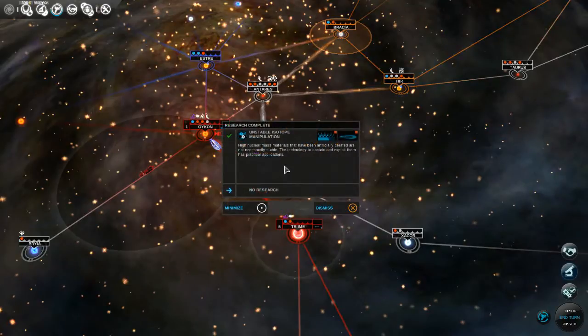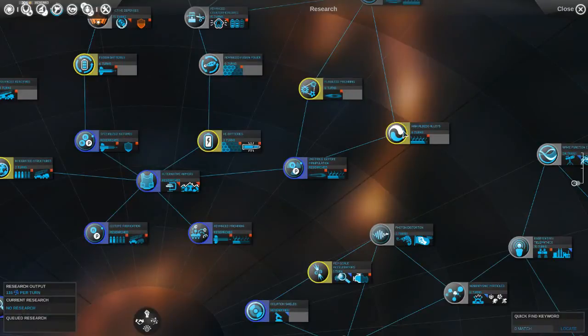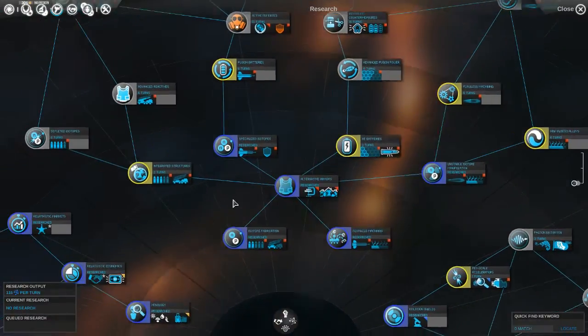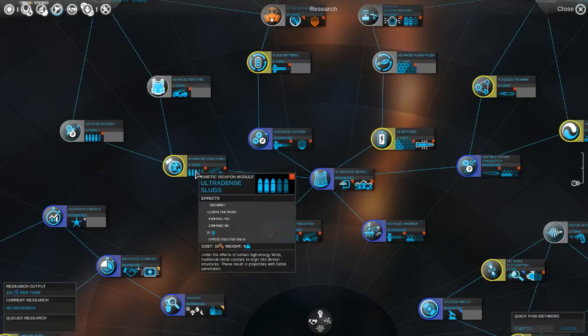We finished our unstable isotope manipulation research. I think that should be good for now. Let's actually look at ultra-dense slugs - that's our third tier.